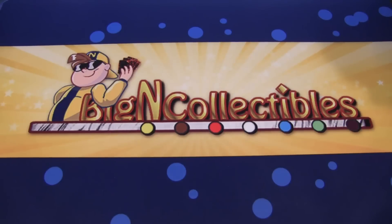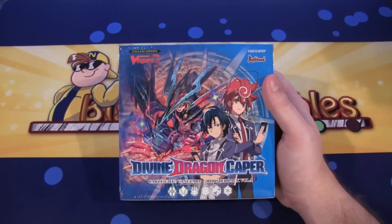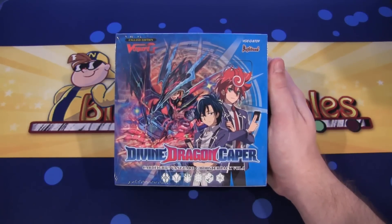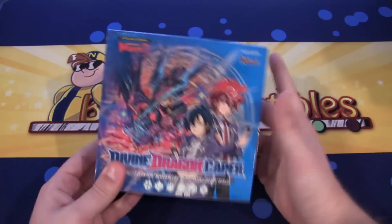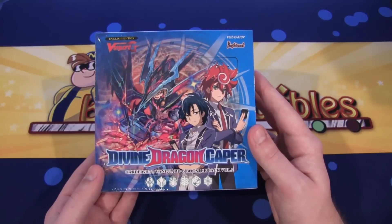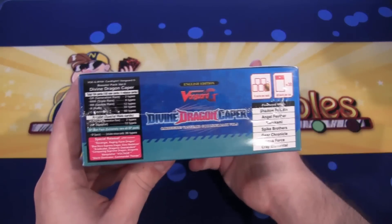What's up everyone, this is Cyberknight, and today we're going to be opening up the Cardfight!! Vanguard G Volume 9 Divine Dragon Caper box for you guys. This is the brand new box that has been released, and it continues the whole Shadow Paladin support — it looks really awesome too. I want to get the cover card; I believe he's the G unit that goes with the Trial Deck Shadow Paladins we opened yesterday. So let's go ahead and open this up and see what we get.